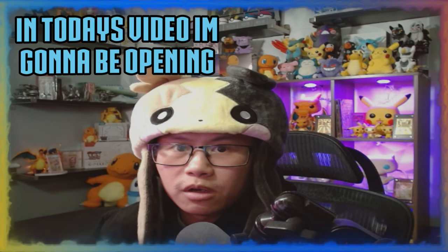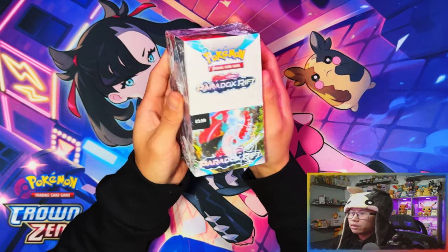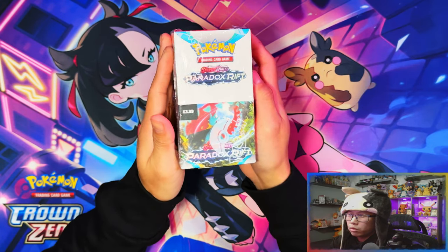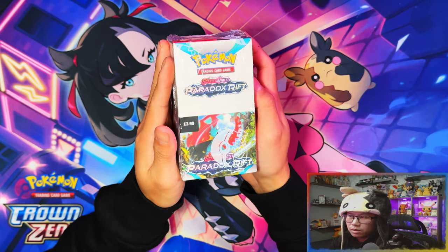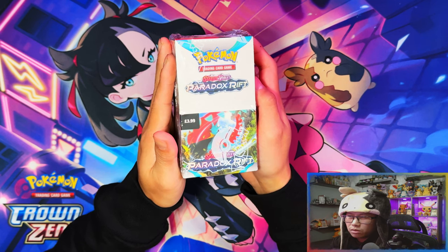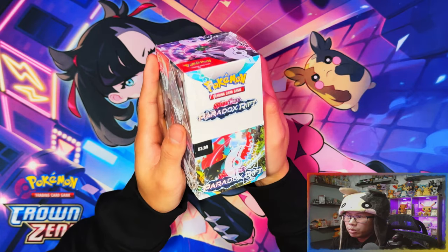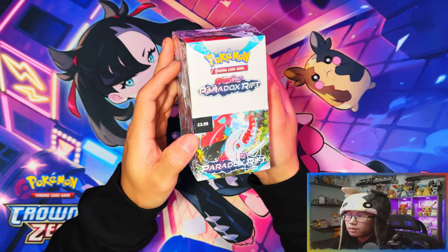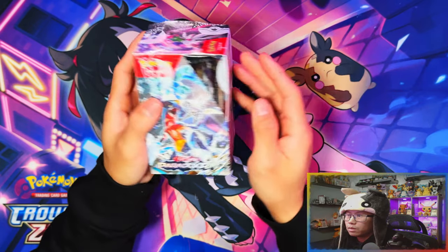Hello ladies and gentlemen! In today's video I'm going to be opening a half booster box of Paradox Rift. Here is the half booster box of Scarlet and Violet Paradox Rift. These are a Europe exclusive — in the UK they're exclusive to post offices, corner stores, news agents and the like. £3.99 per pack. Here's the back: 'Uncover the anomalies of Area Zero.' Let me crack this thing open.